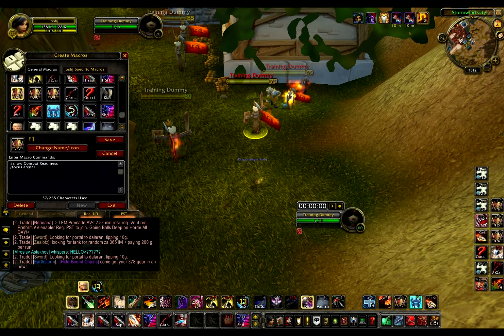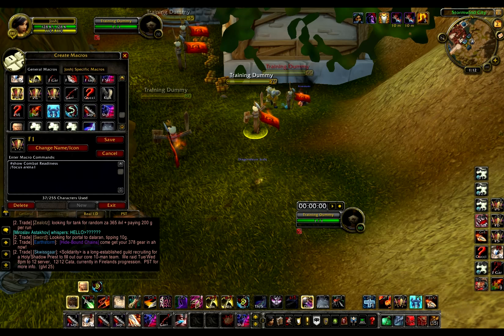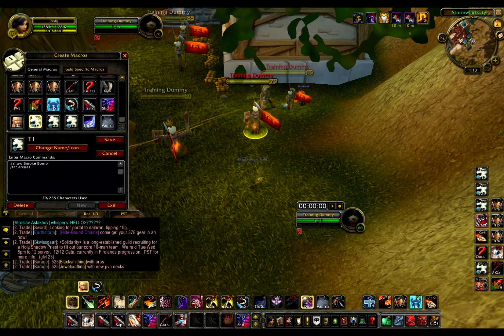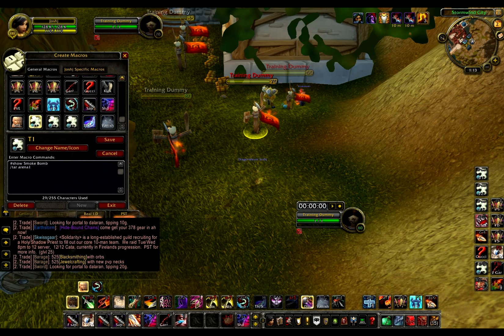And then I have these — these are bread and butter pretty much. You're going to need these if you want to excel in arenas. Focus Arena Frame 1, 2, and 3. You just do a Show Tooltip for any important ability that you actually want to be able to see at a quick glance. I have Combat Readiness for the focus macros. And then for the target ones — it's Smoke Bomb 1, 2, and 3. So like I said, you can see at a quick glance when you're looking at cooldowns.